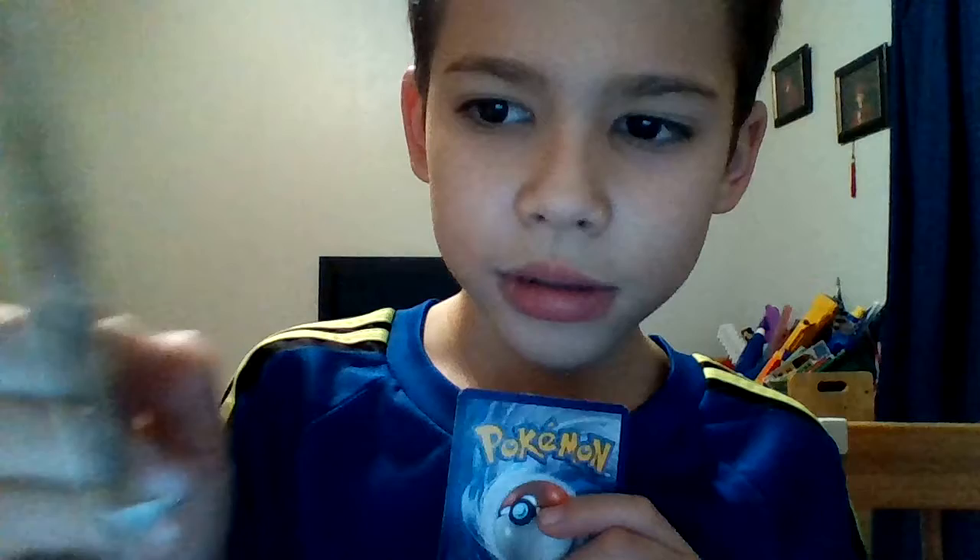Okay, so now here's a special energy — there's a lot of things but I'm not going to read them all. Next card — Signs of Evolution: search your deck for any dragon or dragon-type card, reveal them and put them into your hand, then shuffle your deck. Tail Smack — Tan Tactics. And that's part three!